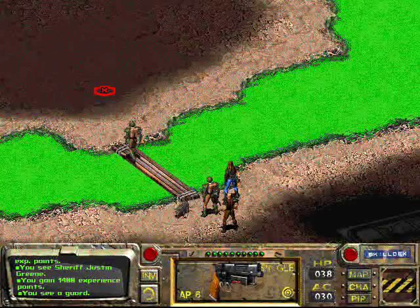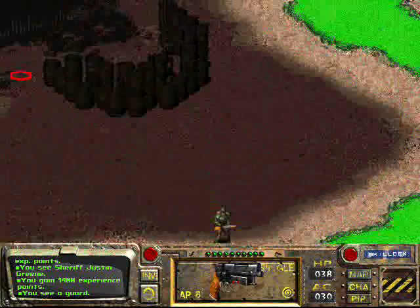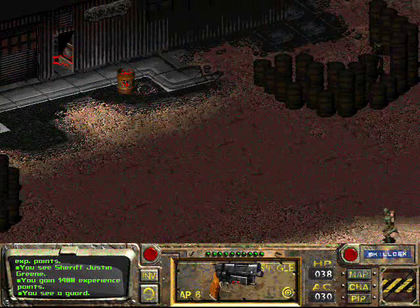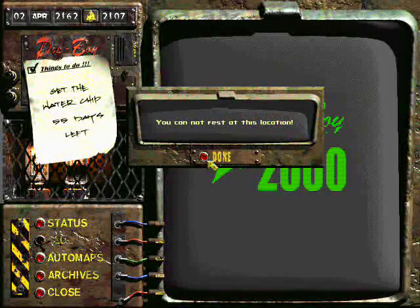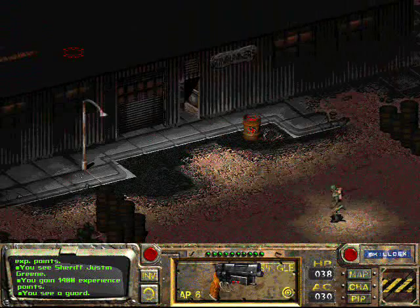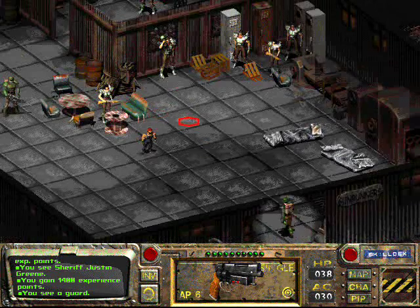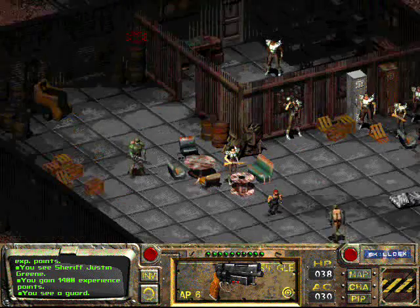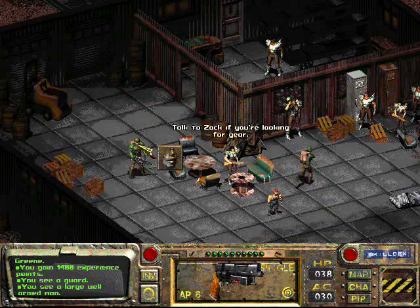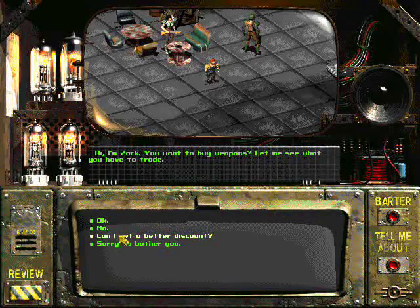Let's go inside here. I'm level 8, so I might grind to around level 9 or level 12 to get 2 extra perks. I'm going to be doing that by killing Deathclaws with this new weapon.